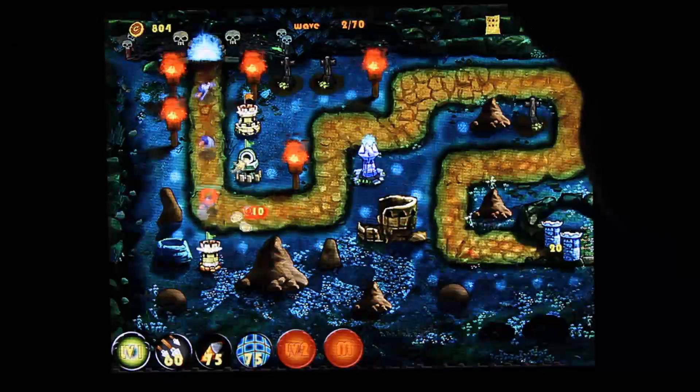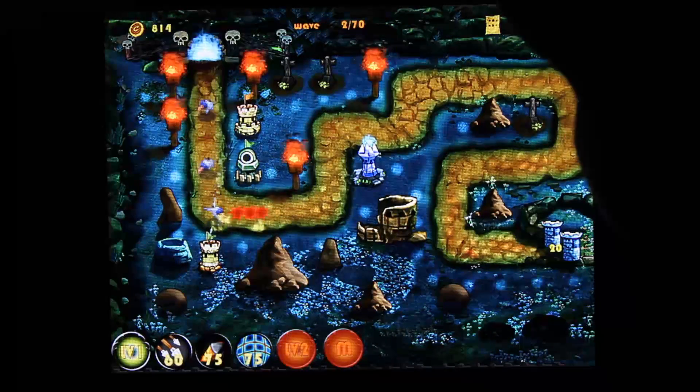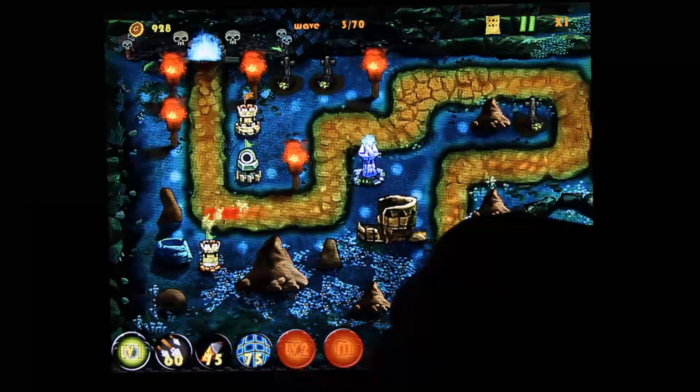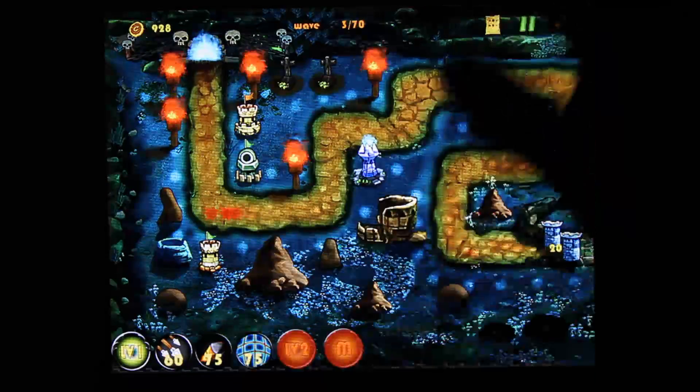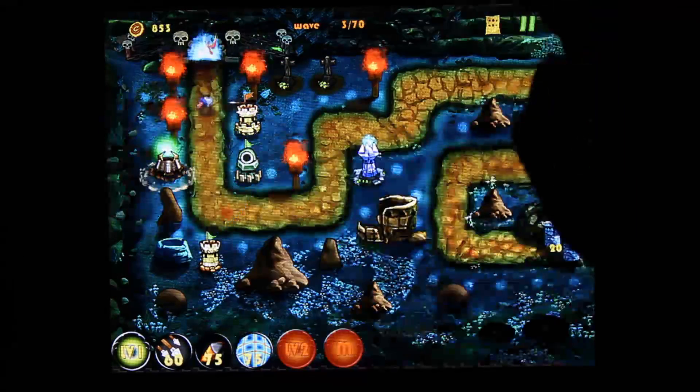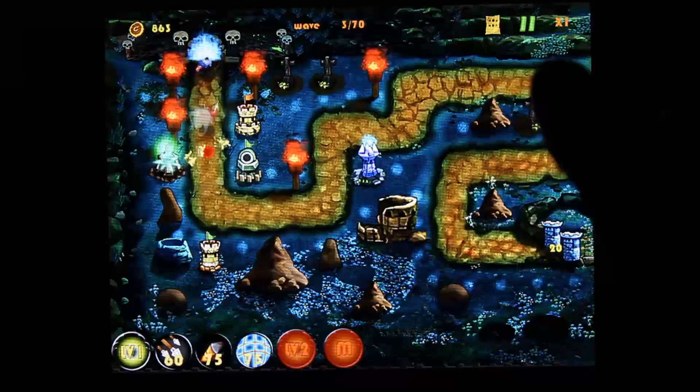Let's upgrade our tower. One here with the net that's 75 gold is anti-air. And place one of those — so we're going to start getting some air units here.